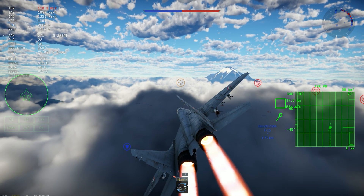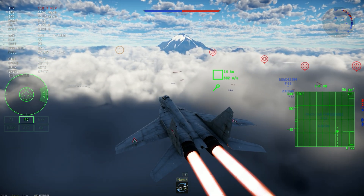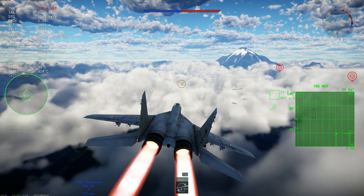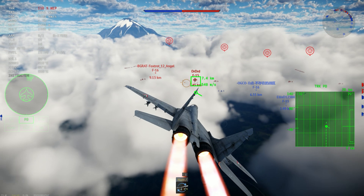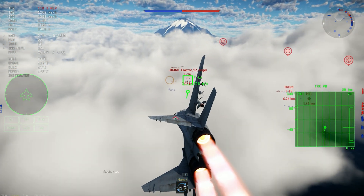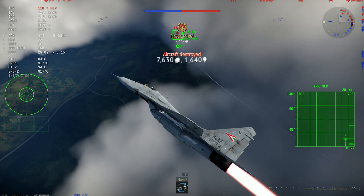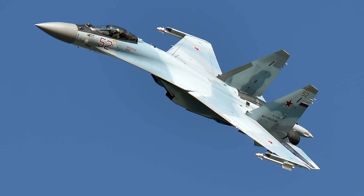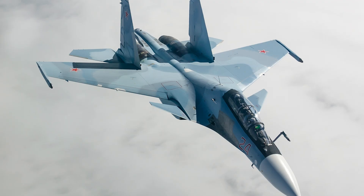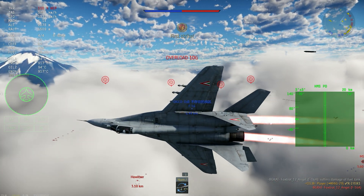So PESA and AESA Electronic Scanned Array radars — what aircraft can you expect to come with these in the near future? There are many, many aircraft, and both types are used heavily across many nations. The Russians love PESAs because of the range — they favor interceptor missiles and long-range engagements. They use a lot of PESAs: the Zaslon on the MiG-31, the N035 Irbis on the Su-35, the BARS radar on the Su-30, and the Leninets on the Su-34.